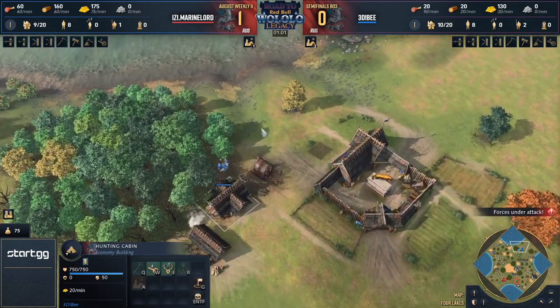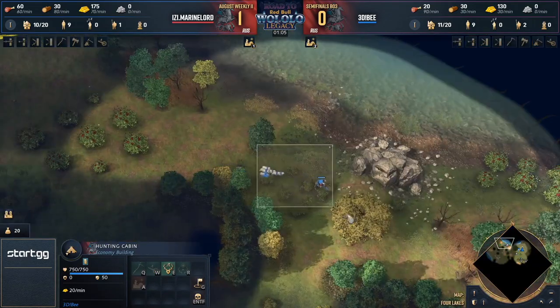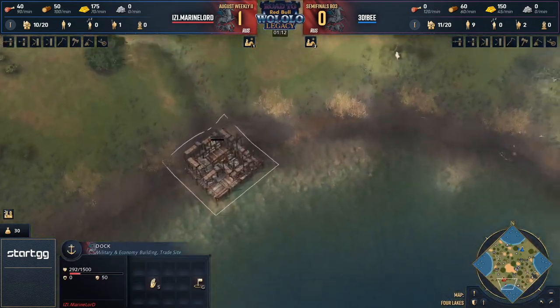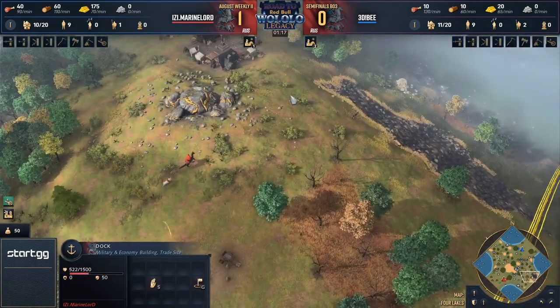B has a hunting cabin giving him a little bit of gold generation. We'll see which player gets set up on the water. Part of the reason why we don't see fuel pressure so often on this map is that against Roost, you can knock out the dock, but they're still going to keep gathering fish, so their economy remains strong for a while.